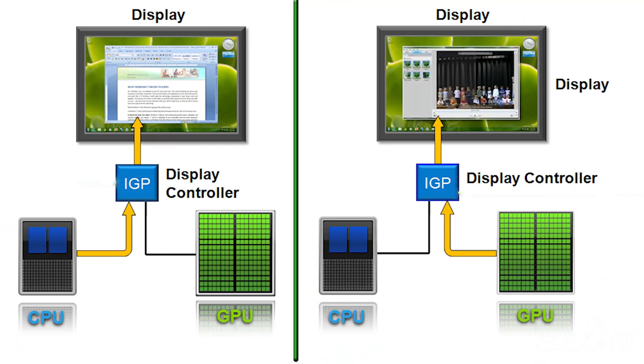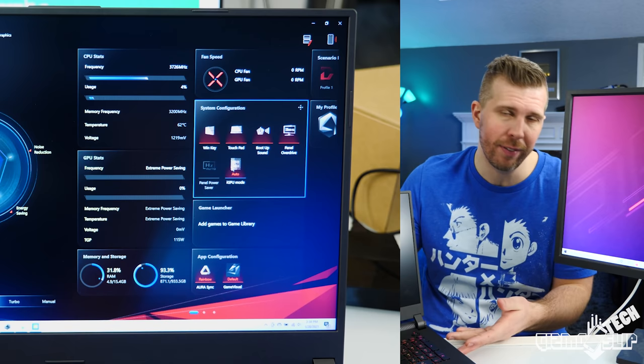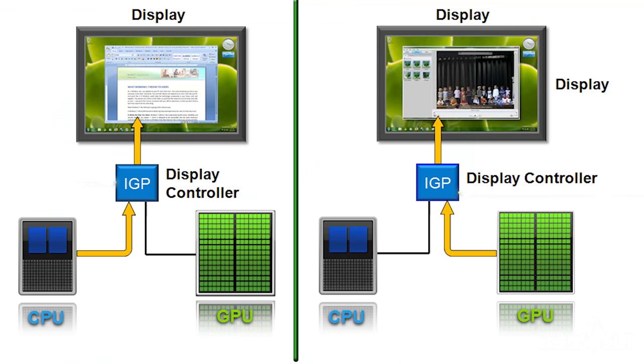NVIDIA Optimus allows the laptop to switch between the integrated GPU and the dedicated GPU, allowing for better battery life while at the same time allowing you to utilize the GPU and switch it on the fly without having to restart your computer. I really liked the implementation that Asus has on the G17 because you can switch it without having the monitor flicker or dim and you can do it basically instantly. The problem is when you use NVIDIA Optimus it severely hampers CPU performance, and especially performance in CPU bound games.